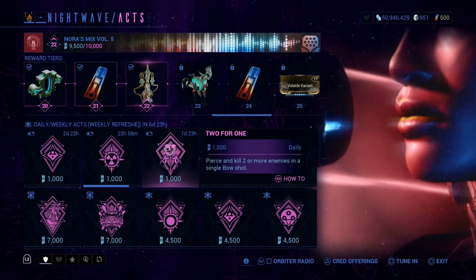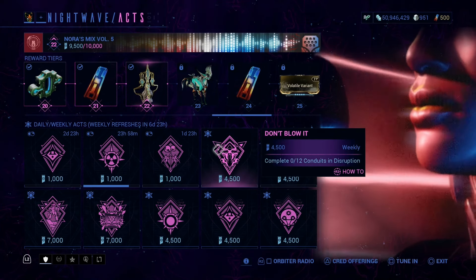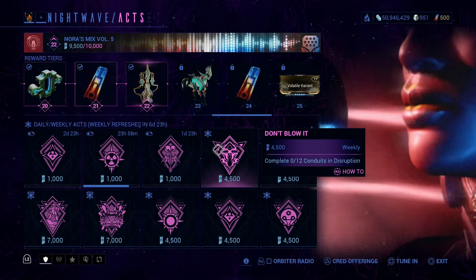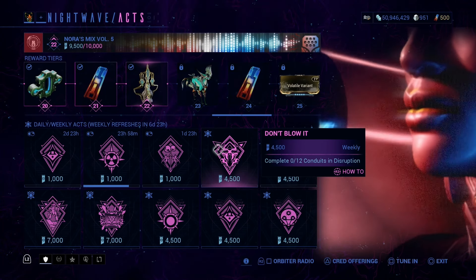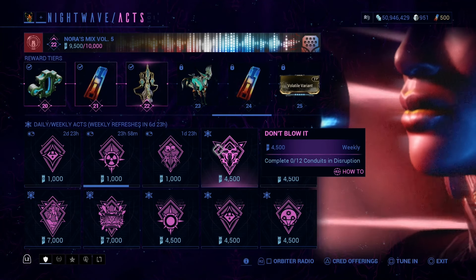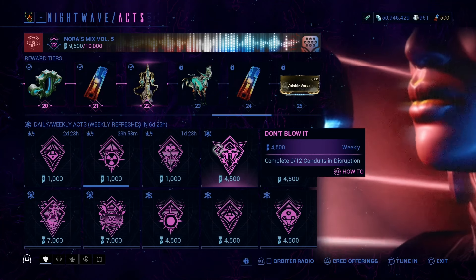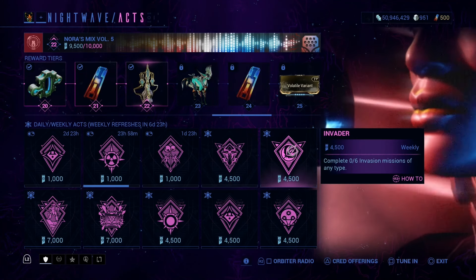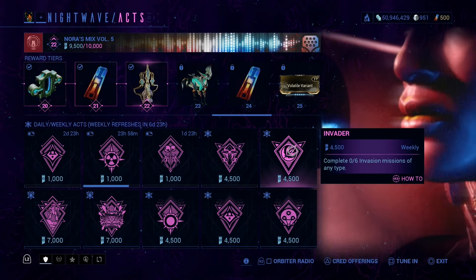First we have: Complete 12 Conduits in Disruption. It can be Normal Disruption or Disruption in the Steel Path — the game honestly doesn't care, just as long as you complete 12 Conduits. Then we have: Complete six invasion missions of any type.